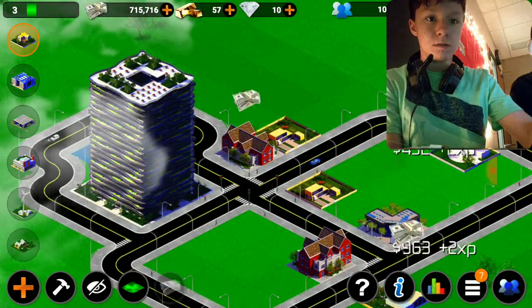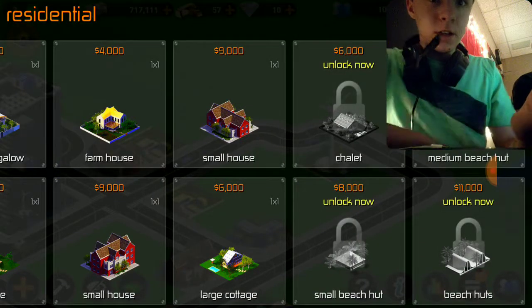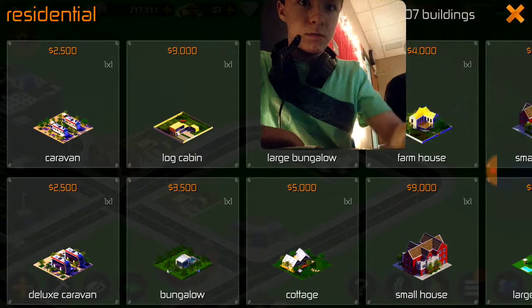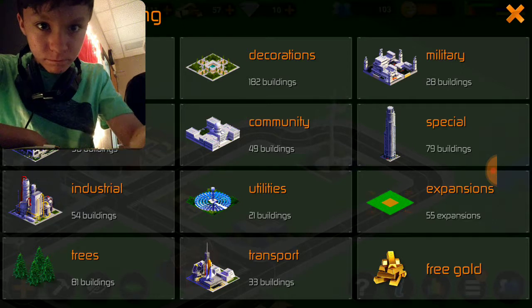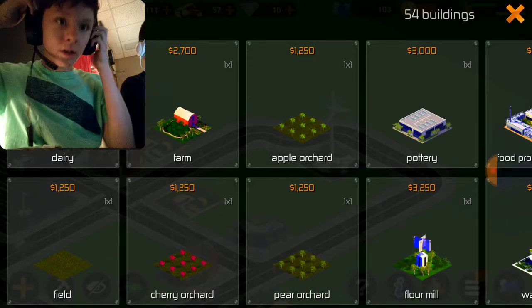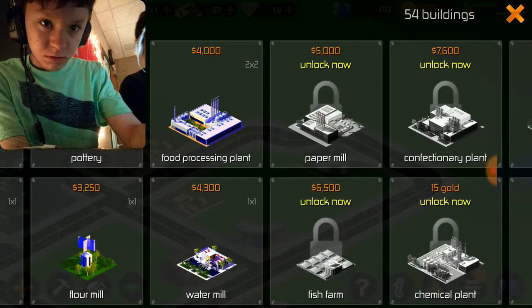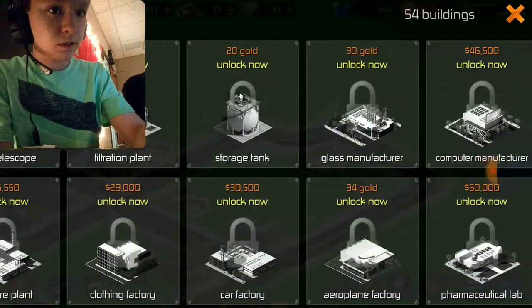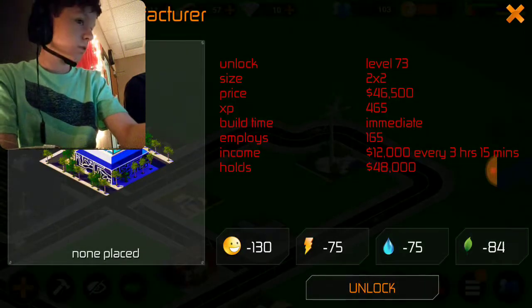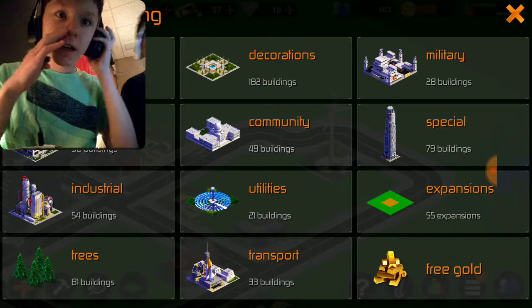Some more achievements — so cool, right? So anyway, these are pretty cool buildings right here. Let's look at industrial — right here we have some more industrial buildings that need to be built, right, William? Yeah, it could be a long time to build this city like that.